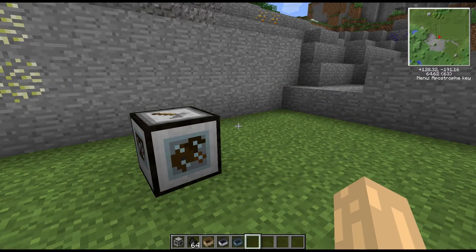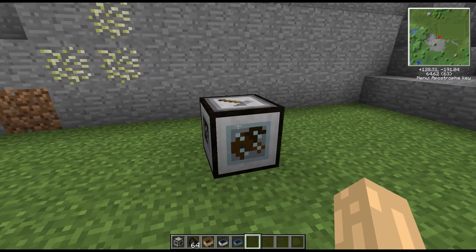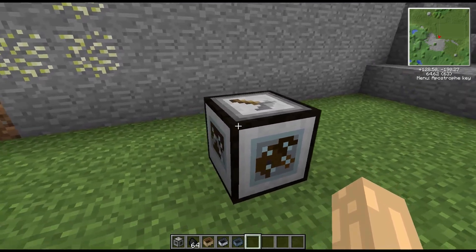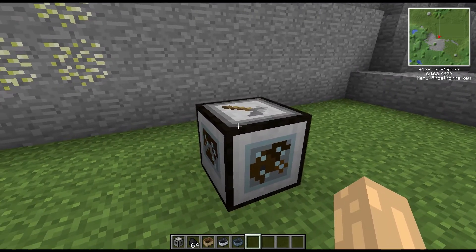Hi guys, welcome to another block spotlight. Today we're going to be taking a quick look at the Cart Assembler from Steve's Carts 2. This is a pretty good little machine — it's basically where you apply modules and engines to the various slots so you can build your carts.